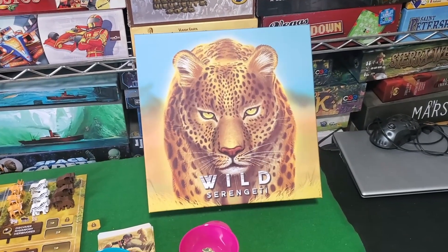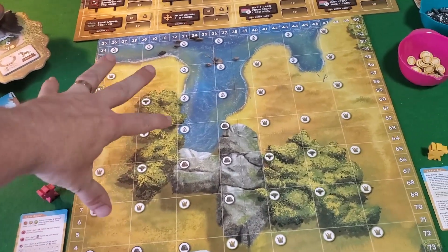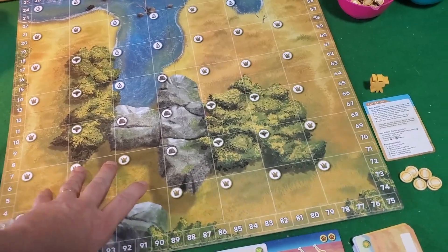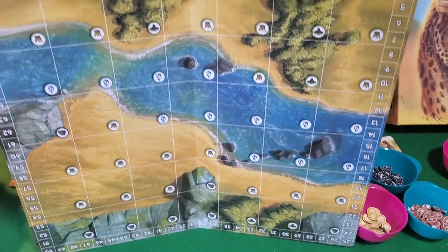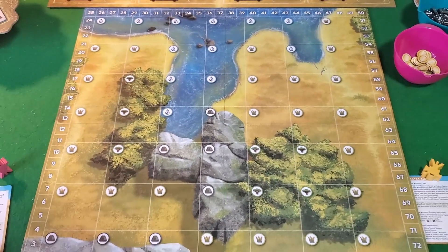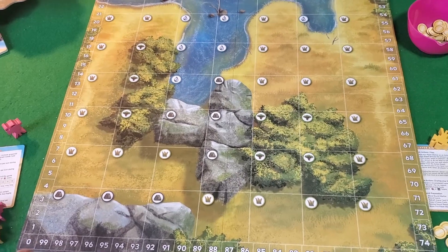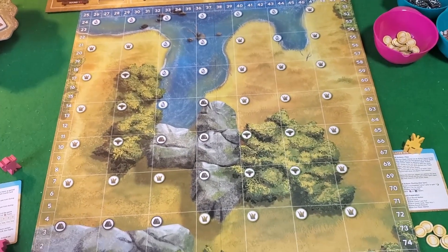Let's take a look at what comes inside Wild Serengeti. You get this beautiful two-sided map of the Serengeti — each side has a different pattern. On one side you have a river running through it, and on the other side you have a different configuration. It's not life-altering, just a different composition for the ways you're going to want to place and move the animals in the wilds of the Serengeti.